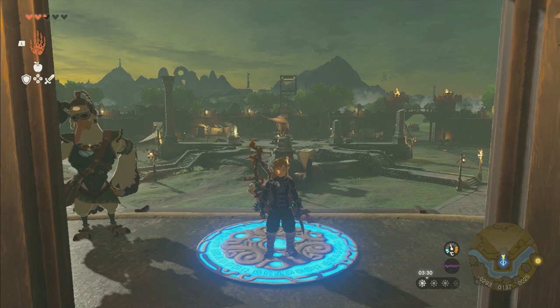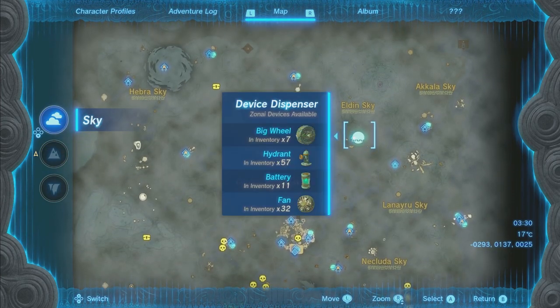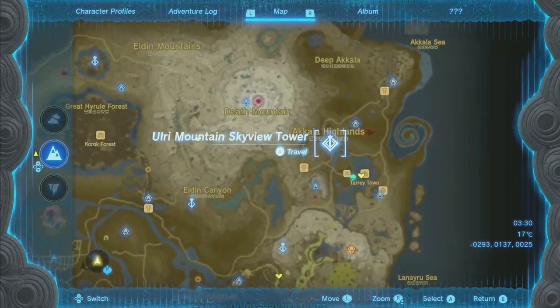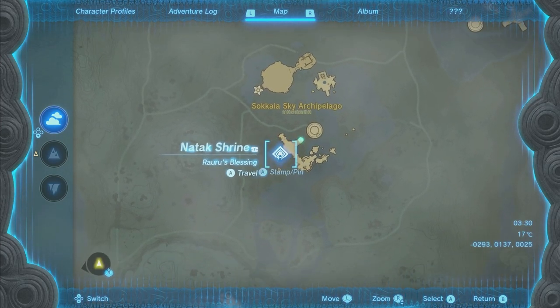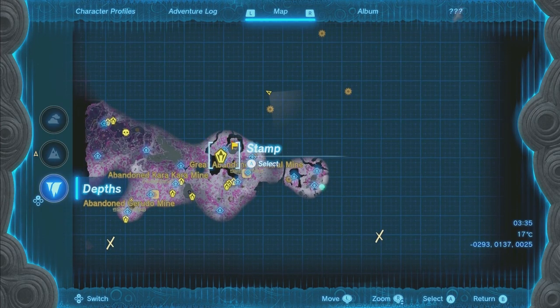If you're new to the game and don't understand how to get the device parts I talked about, there are device dispensers throughout the world — most of them are up in the sky. You really just need one like this one which has cannon and cart. This one has everything you need: cart, cannon, construct head. To get to this one, go all the way up to the Ulri Mountain Skyview Tower, then fly up to this plateau that has a Flux Construct on it. Land right there, build the flying device, fly over to activate the Natak Shrine, and then you can visit this device dispenser whenever you want to get cannons, carts, and construct heads.